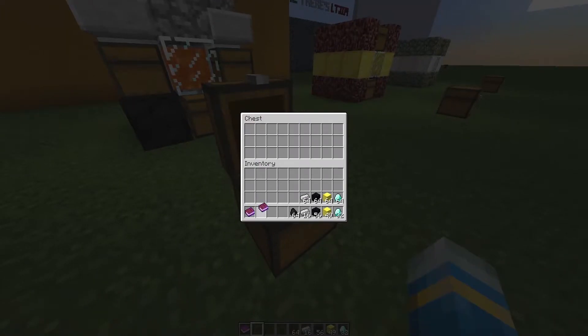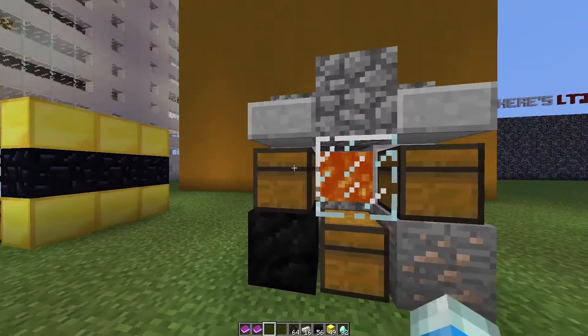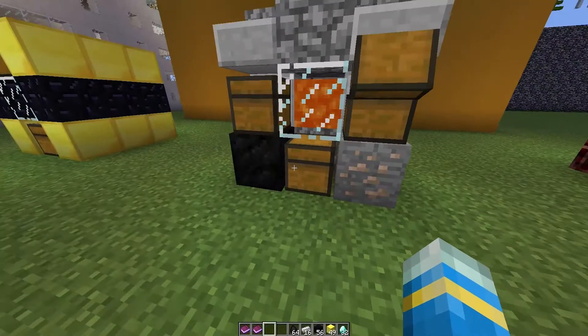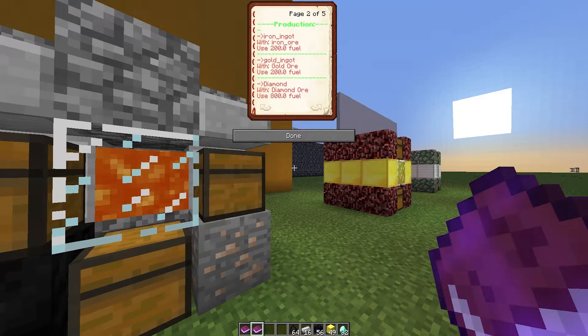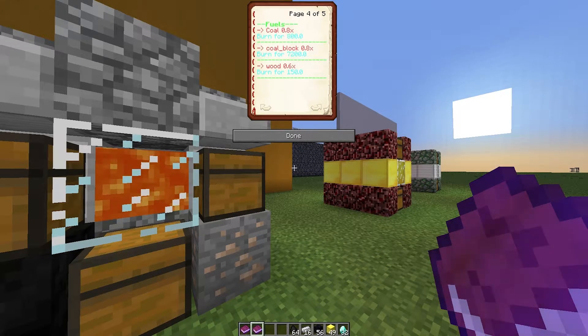The next one is slightly different — this is the macerator. It has three chests instead of two: in the left one we have all of the fuel, the right one we have lots of different ore, and the bottom one we have the ingot. This is pretty much like a giant furnace, and if we look here it costs quite a lot to make. It produces all of these different ingots and diamonds and whatnot, and these are the fuels it uses.